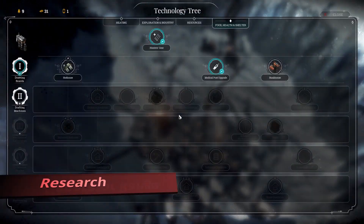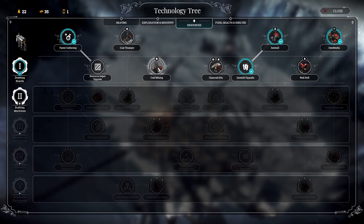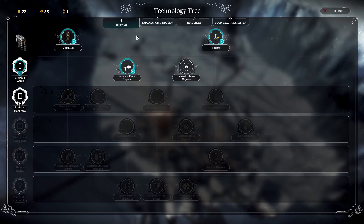Now that we've completed our medical post research, let's focus on improving our generator. We still have coal just lying around, so we can delay the coal mining research just a bit.